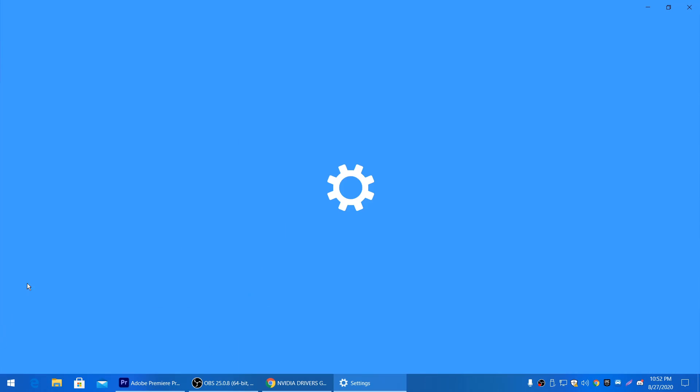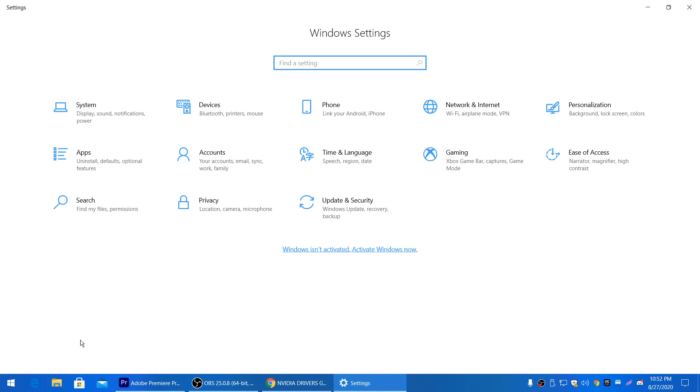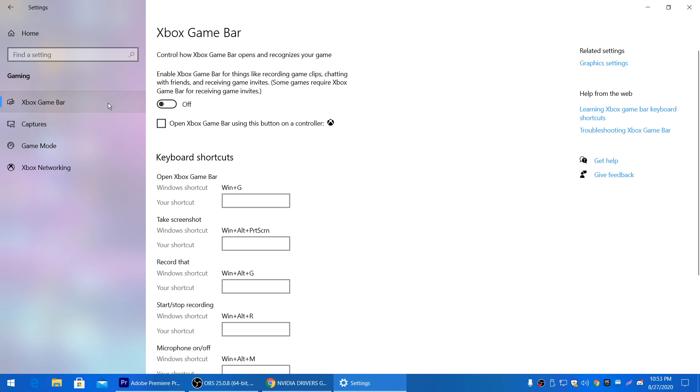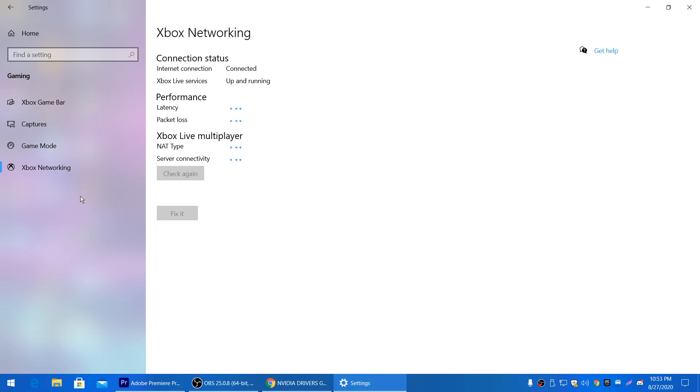Close that window and go to Windows Settings. Go to the Gaming section, then Game Mode, and turn off Game Mode. For online games like Fortnite, Game Mode actually reduces your FPS — it helps for offline games like GTA 5 or Far Cry, but not for Fortnite. Also go to Xbox Game Bar and turn that off, then go to Xbox Networking and close everything there.